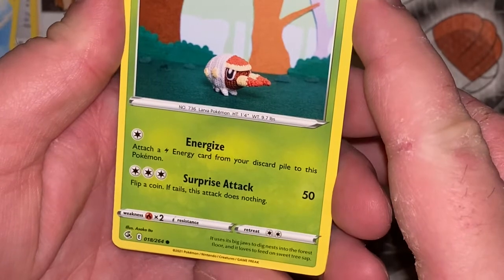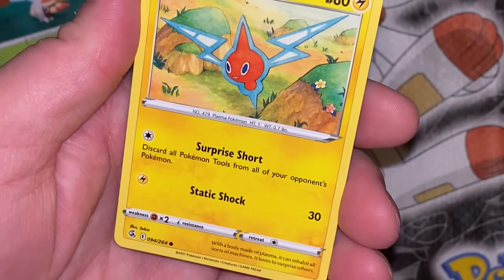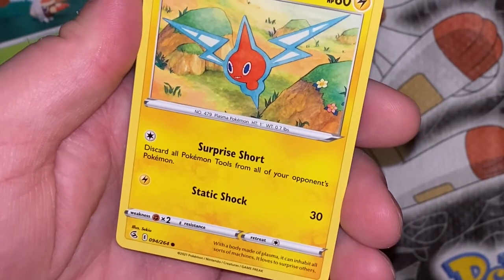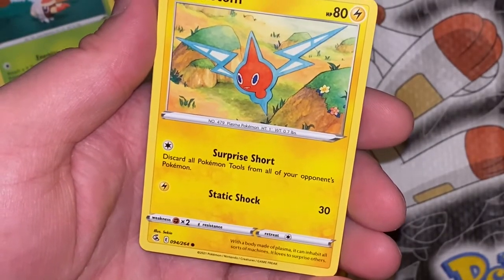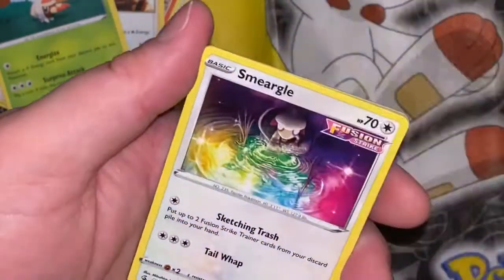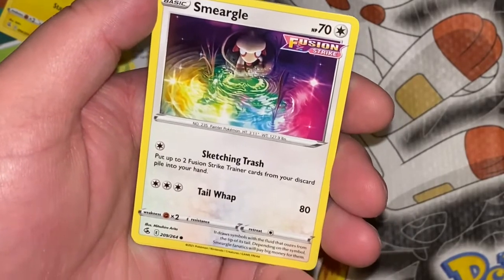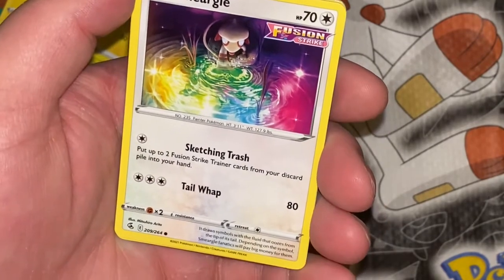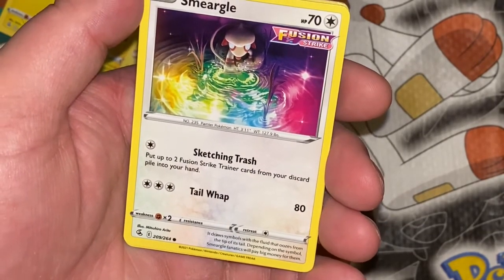Anyways, Brilliant Stars and Fusion Strike. We're gonna do it like this — I'm gonna start with the old ones and end with the stronger one, but alternate in between. So first up, Fusion Strike with Genesect on the cover. Not like it matters. Got that code — if you want it, hit me up. It can be yours. I don't want it. Anything cool? Quick preview? Looks like it's kind of just there.